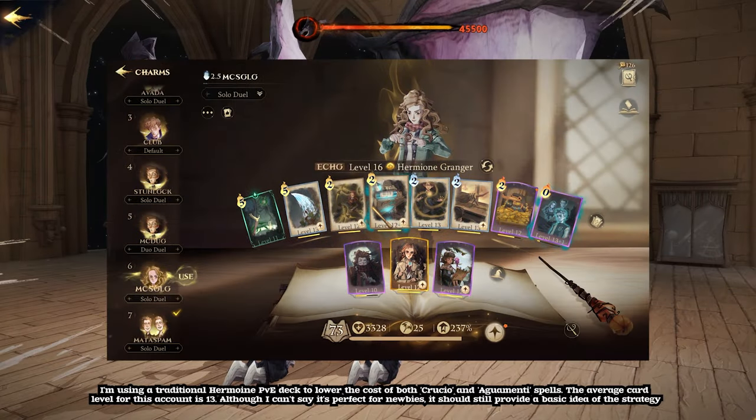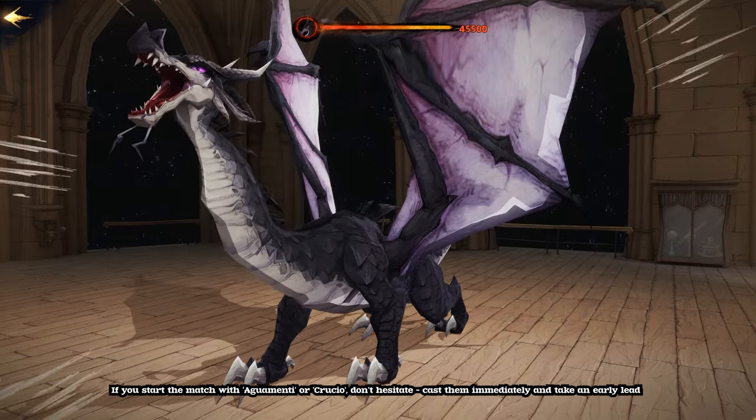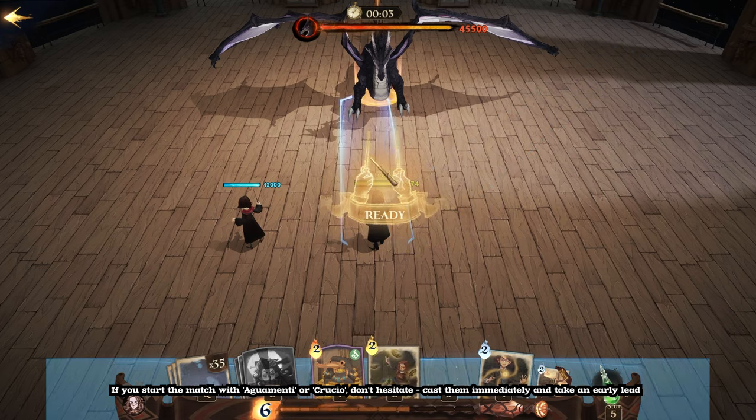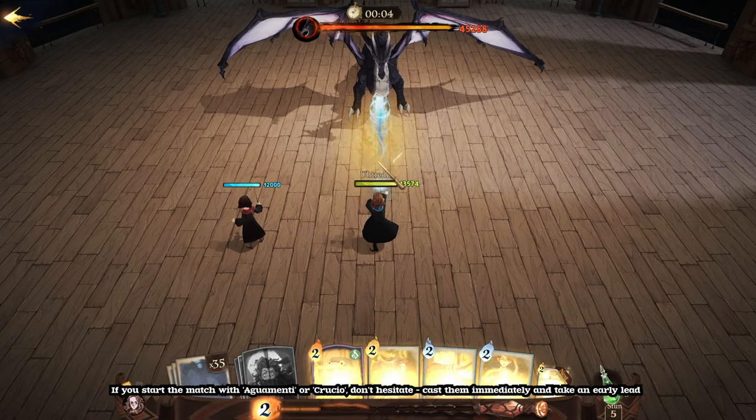I'm using a traditional Hermione PvE deck to lower the cost of both Crucio and Aguamenti spells. The average card level for this account is 13. Although I can't say it's perfect for newbies, it should still provide a basic idea of the strategy. If you start the match with Aguamenti or Crucio, don't hesitate — cast them immediately and take an early lead.